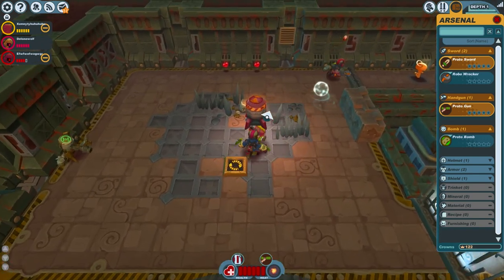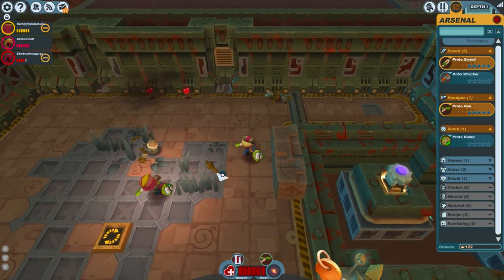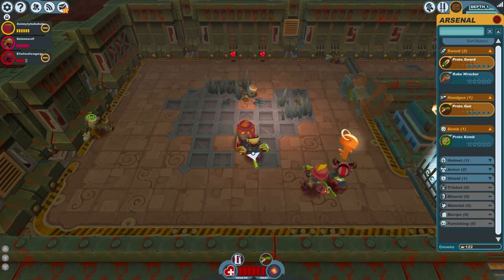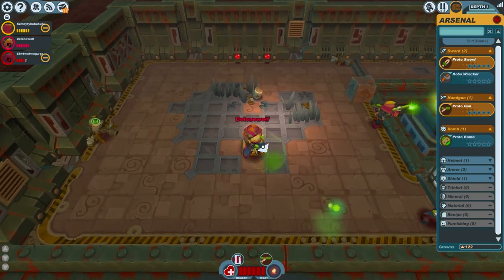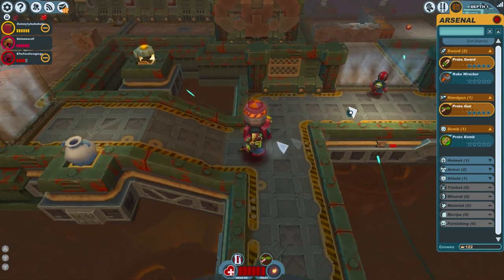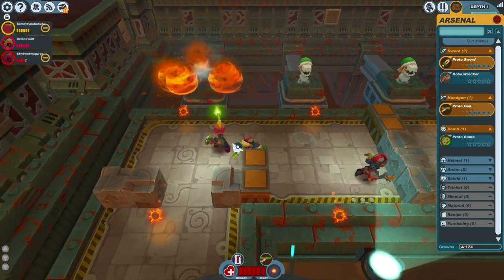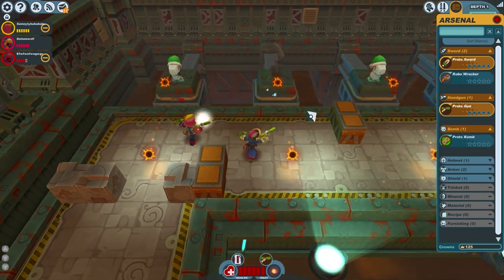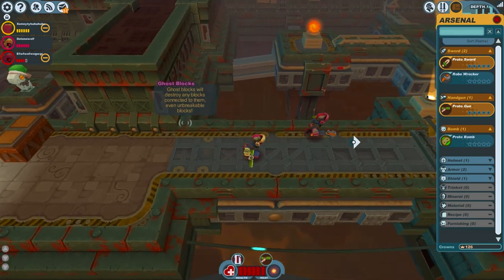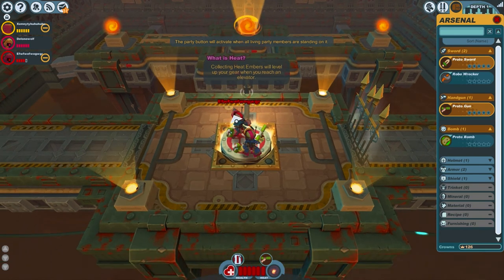I wonder what those pots are. We get a gold key — 'pick up the gold key and use it to open the gold door.' How do I pick that up? Press attack to lift up the object — okay, got that. Boom — guns are out. I'll just try and follow this red and blue guy because he does seem to know what he's doing.